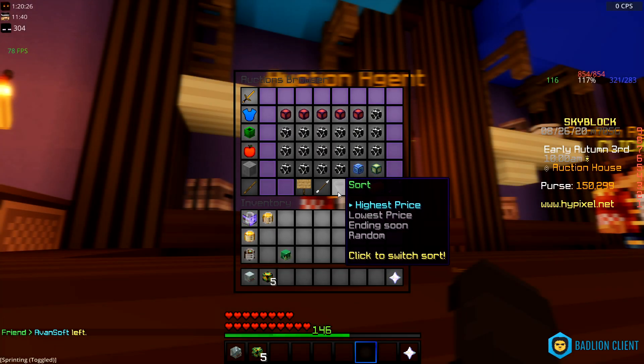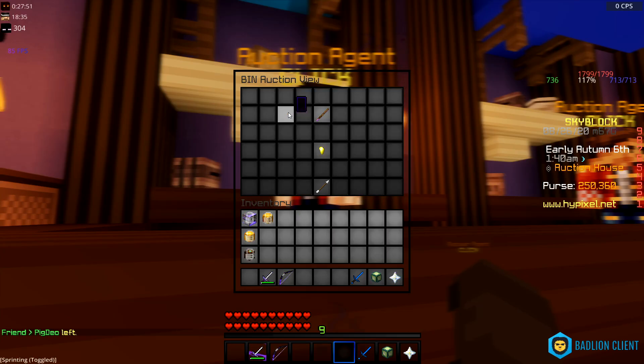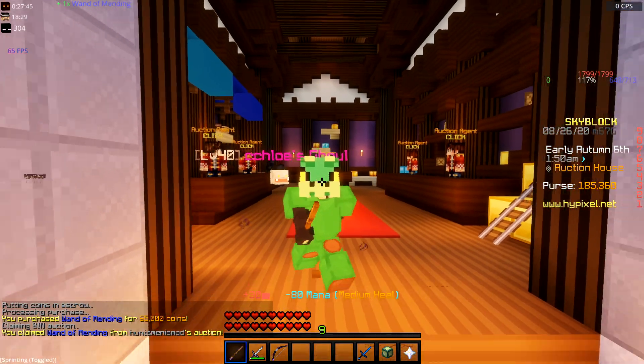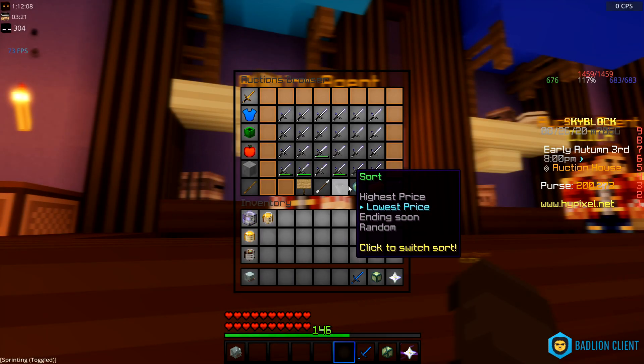Next I bought the cheapest healing orb, which was the radiant orb for 25k, and the wand of mending for 65k. I didn't go with the wand of healing because the wand of mending was actually pretty cheap and it's better, so I just bought that one.